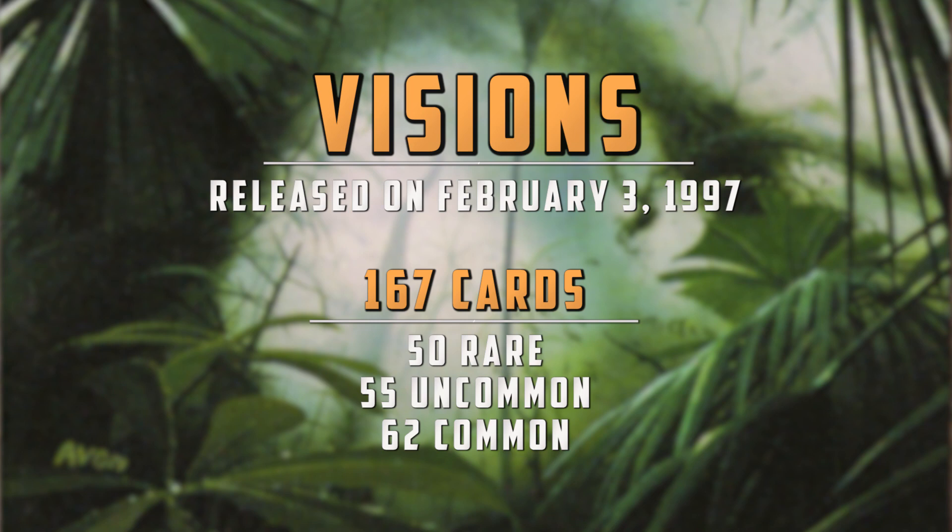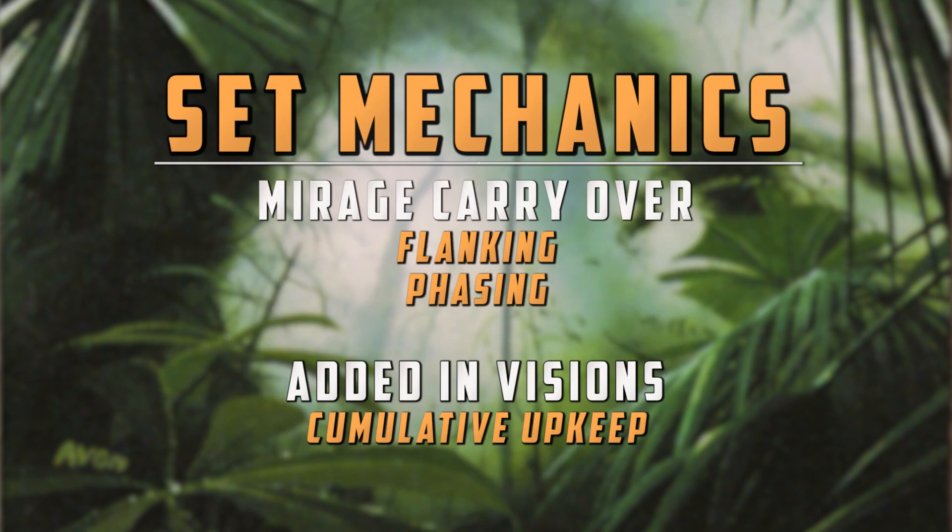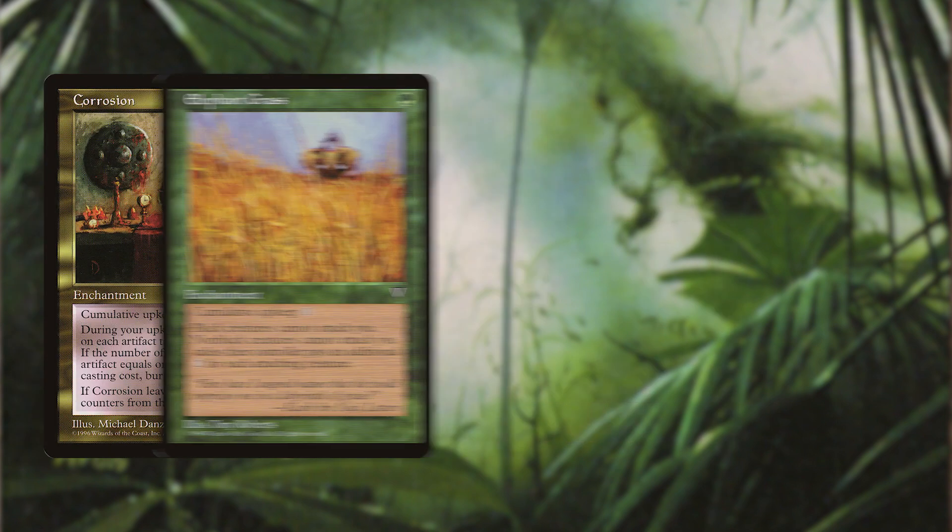Released on February 3, 1997, Visions consisted of 167 cards: 50 rare, 55 uncommon, and 62 commons. The set mechanics carried over flanking and phasing from Mirage while adding cumulative upkeep.